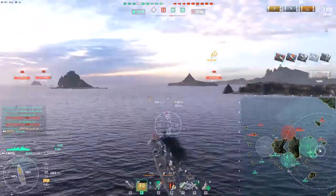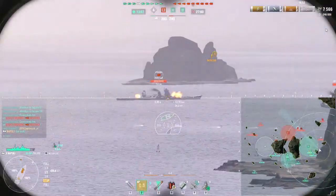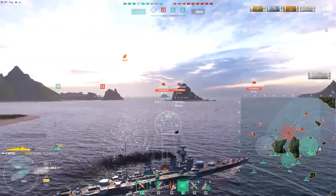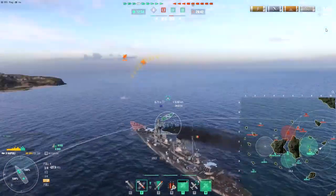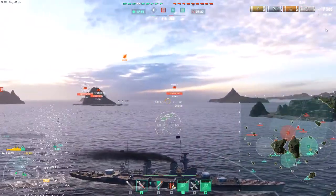There's a Yoshino over there and I need to get away from it because it's loading AP, which is very bad — Napoli's citadel is not well protected at all. The armor doesn't do anything against AP at this range, so I smoke up here and heal, because my UI is telling me I have a full heal ready.